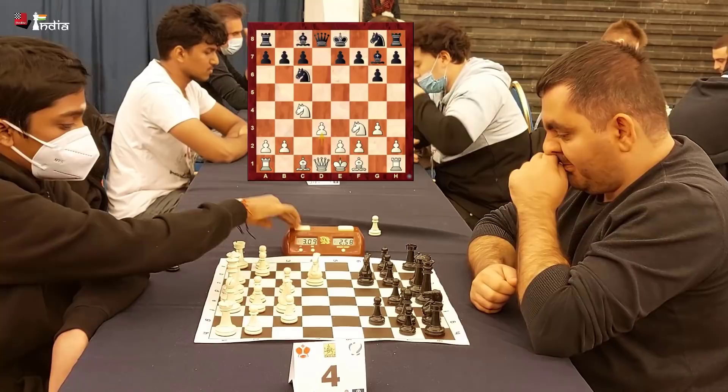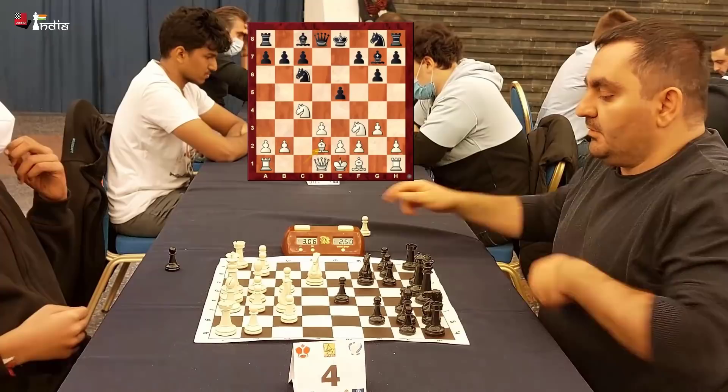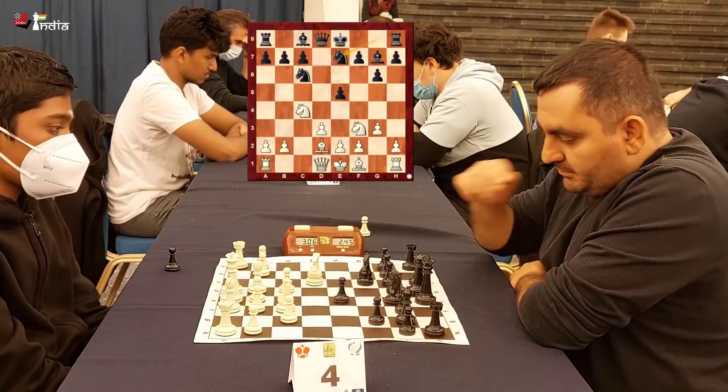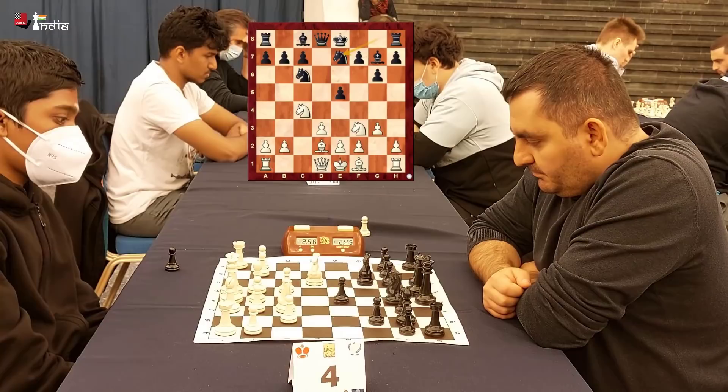Pragan now has a very nice setup in the English. He plays Bishop d2 — notice how he doesn't develop his bishop on f1, because Pragan sees that he can now push his pawn b4, b5. Pragan is looking a little bit distracted, just glancing around, which also shows a bit of confidence that he likes his position. Knight g to e7.